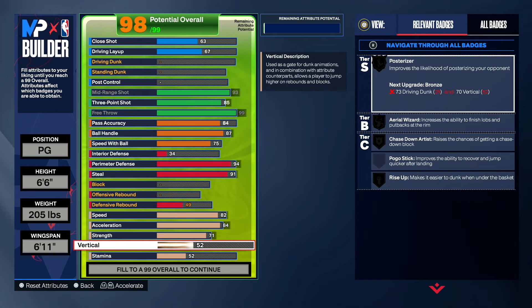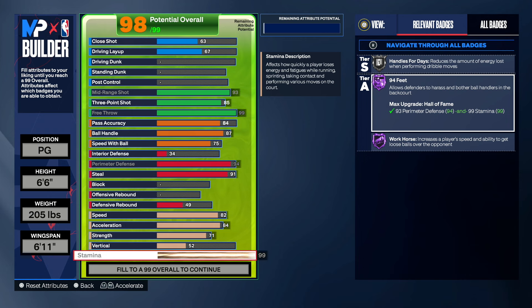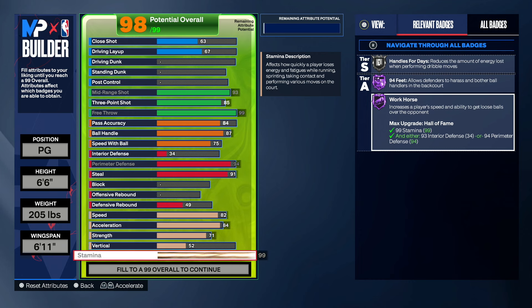Vertical you guys can keep the same because we really won't have much finishing on this build — this build goes for the three and the midrange. Next is stamina: you guys want to make that stamina 99. When you have a 99 stamina you get 94 feet on hall of fame, which is good so you can clamp people up in the backcourt. You get workhorse on hall of fame as well, which is very important — like when you get a steal and you and the opponent are fighting over the ball, with workhorse hall of fame you will most likely come away with it.